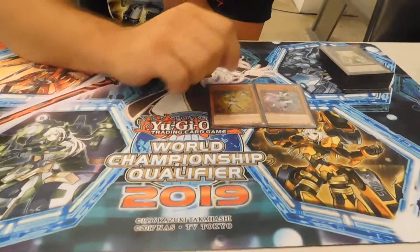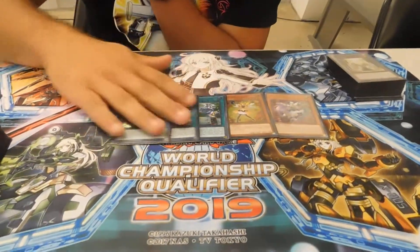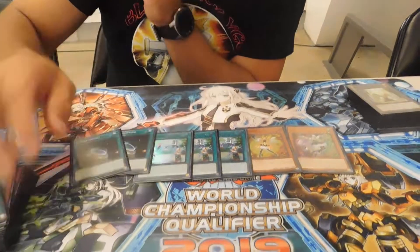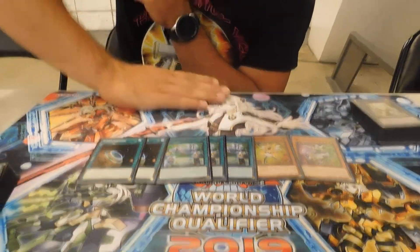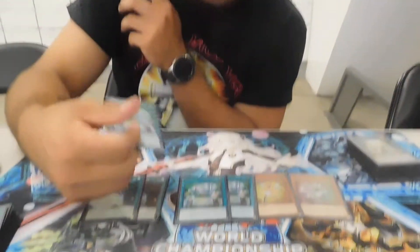Tricksters: one Candina, one Korribane, three copies of Light Stage, and the two Terraformings. This is full Orcus combo that just happens to also be MST. So this is great going second — this baits out a Rage, a Roar, a Crescendo, and a lot of other stuff.